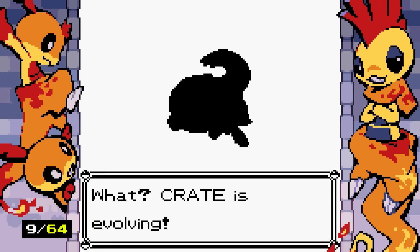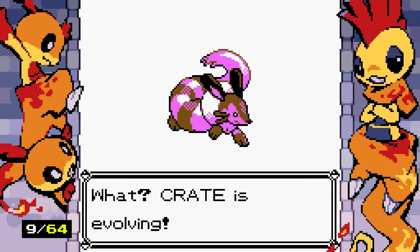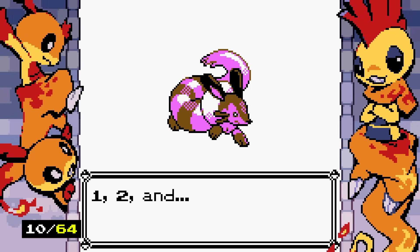I didn't expect there to be more out of the horde. We got a Snubbull evolution — a 'Fublet.' It's not the worst, though I think Snubbull is cuter. It seems like level 40-ish might be the second evolution level for some Pokemon.